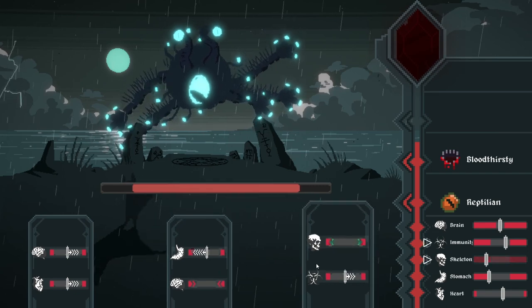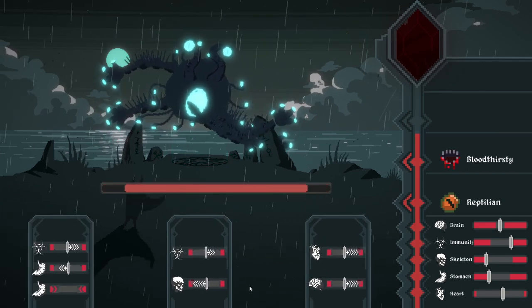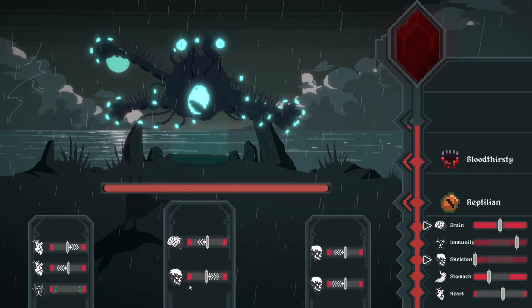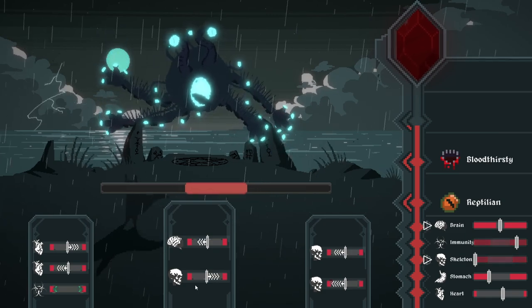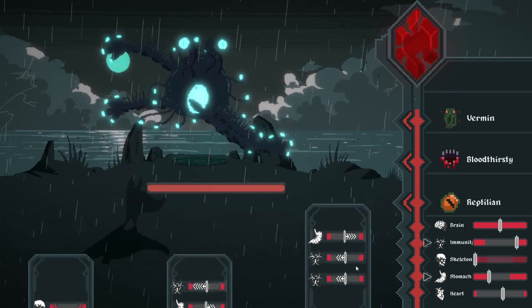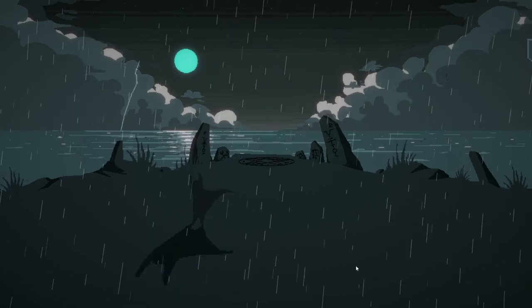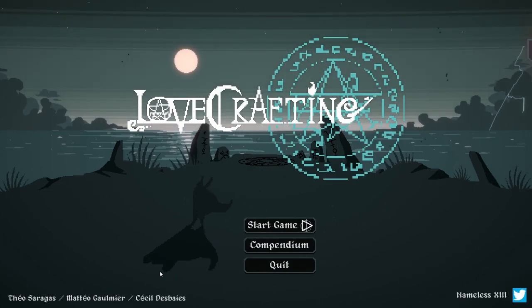Not good, not good. I don't know if these are the same cards each time - they certainly look very similar. Immunity - I want to push down if I can. This is quite a quick-thinking game when it gets into it. Immunity, vermin - let's go for vermin. He's cracking - there we go, and he exploded! Okay, so this was Lovecrafting - a very quick look at the game, it's quite nice.